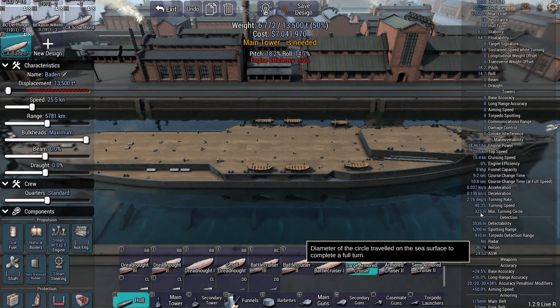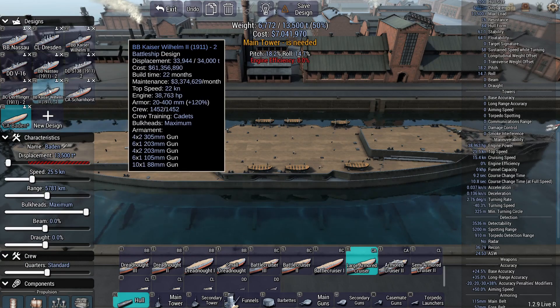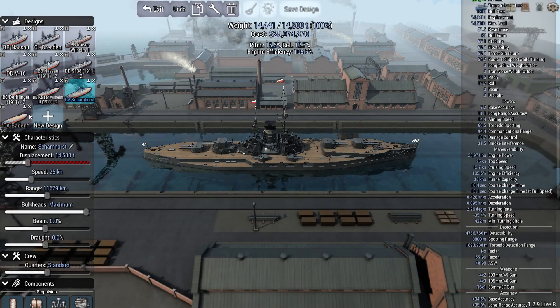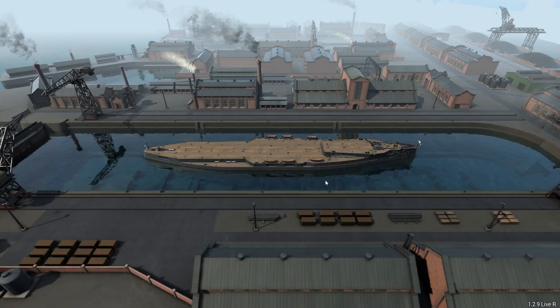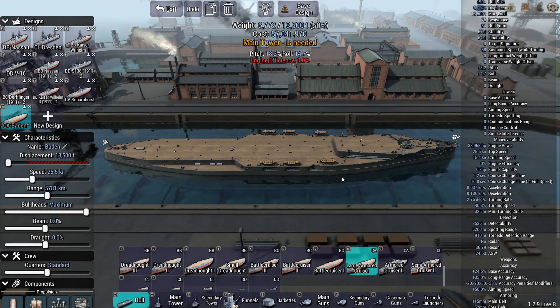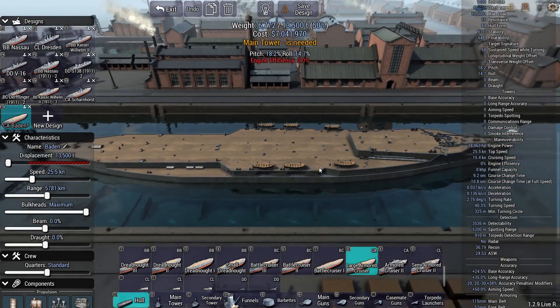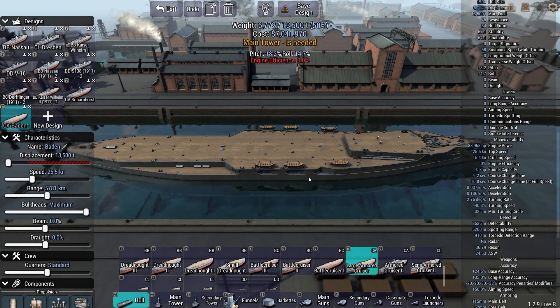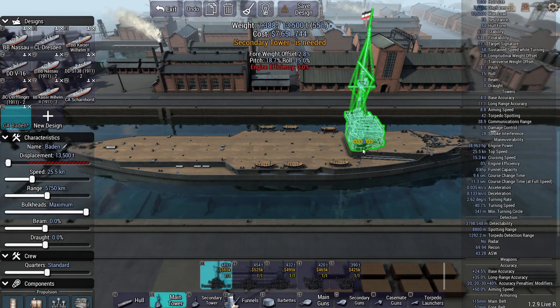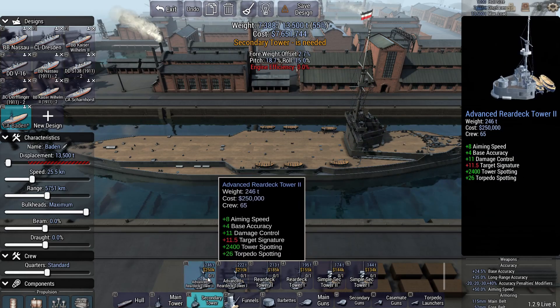Our current turning circle is 325 meters. Let's have a quick look at how that compares - let's check the Scharnhorst. It's 420 meters. So we want to optimize for maneuverability and firepower against small ships, while also maintaining some defense and capability of dealing with other things. Let's begin sticking the best turrets we have available onto the ship and see how that goes.